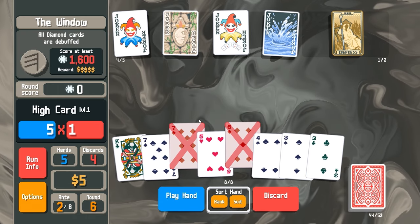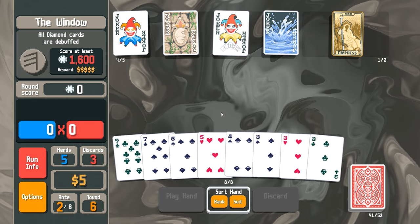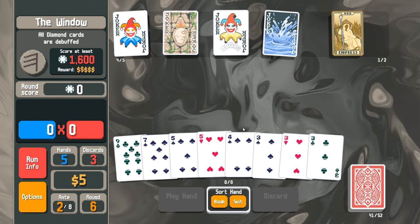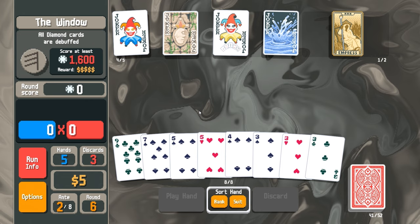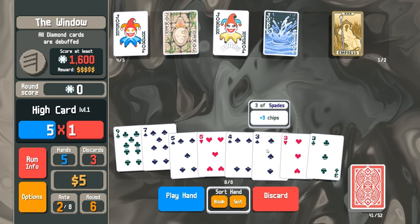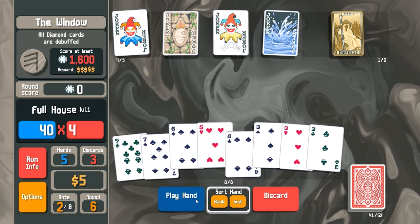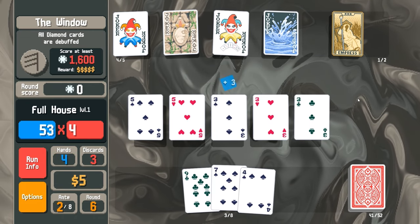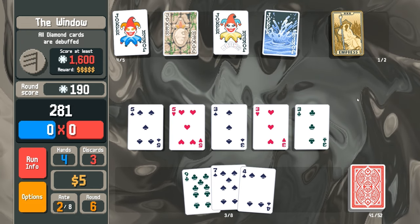I guess we'll just discard - I have a lot of discards. I have three, four, five and I need six. Oh! I have three of a kind - I didn't even notice that, I got a full house! Play hand - that works. Not a ton but enough to get started.